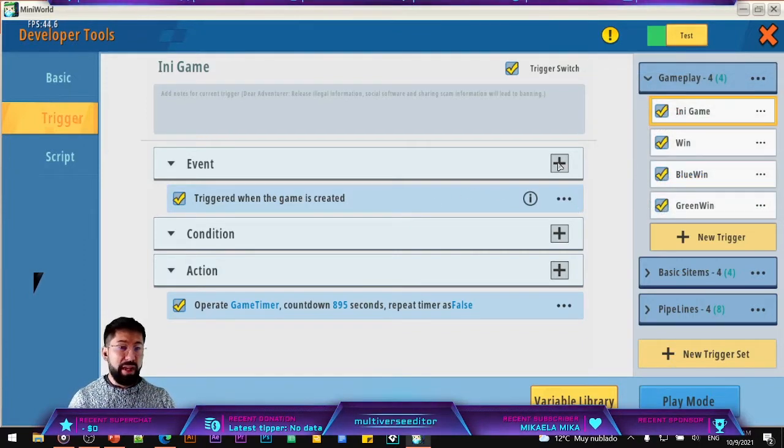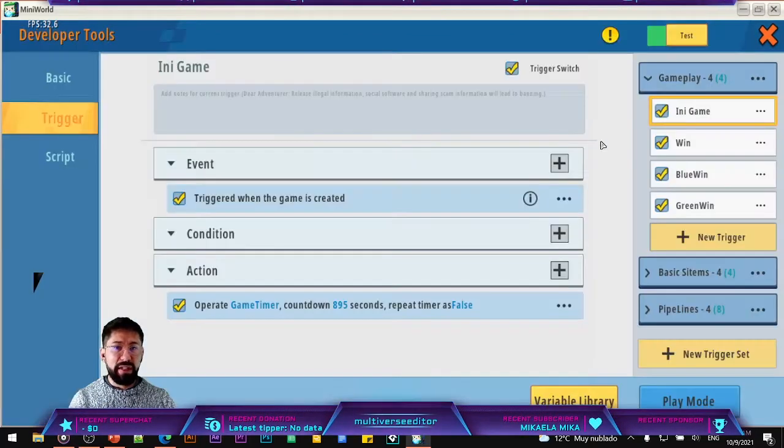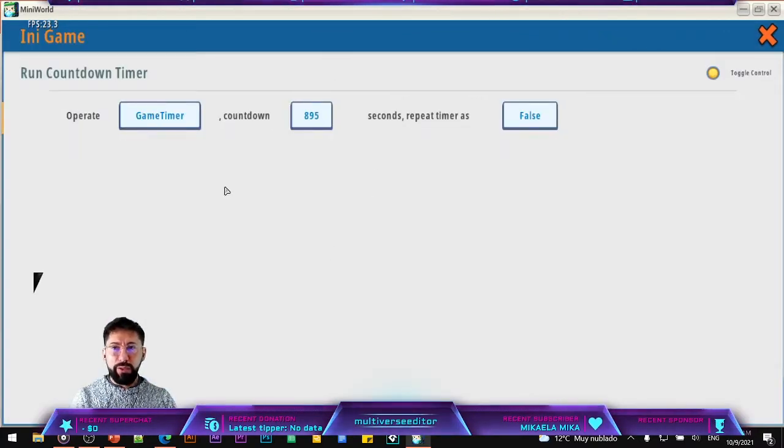The first trigger we are going to do will create this specific cooldown with the time that you need. To create this trigger at the beginning of the map, you are going to hit here and add a new action. The action is game logic — when the game is created, it will start the trigger when we create the map. The action is going to be timer, operated — cooldown timer. Remember we have two options: cooldown is going to take the time you give it and start moving backwards, so if you give 10, it counts down 9, 8, and so on to zero. The other one, runTimer, does the opposite — it starts at zero and counts up.